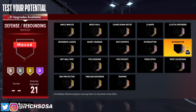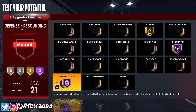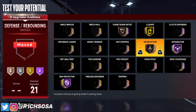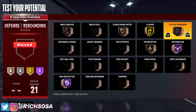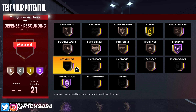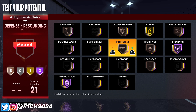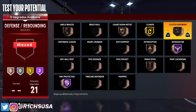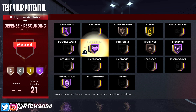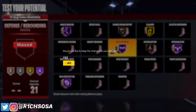For defense we got 21 badges to work with. I'm putting on intimidator on Hall of Fame as well as gold clamps. I'm also going with rim protector on Hall of Fame. The bronze badges to consider are chase down artist and interceptor — any others I recommend you upgrade from bronze to silver, gold, or even Hall of Fame. If you want to spread the wealth that's going to give you a nice balance and more defensive badges activating at once, which is a huge plus. I also really enjoy ankle braces on Hall of Fame.